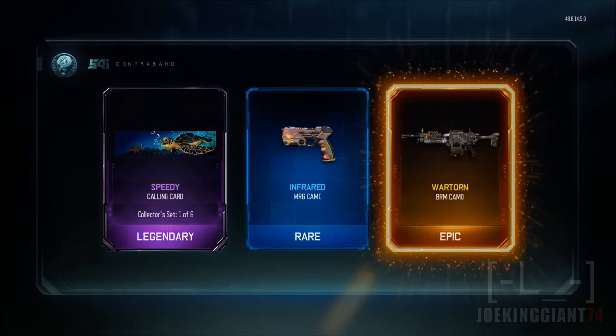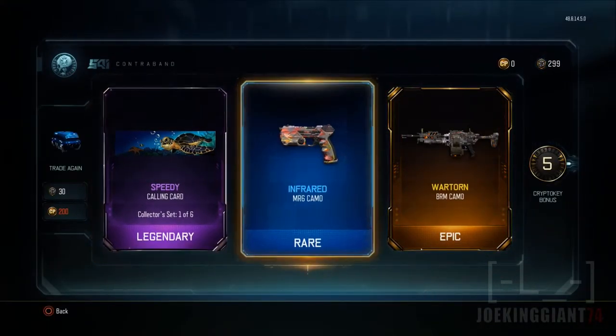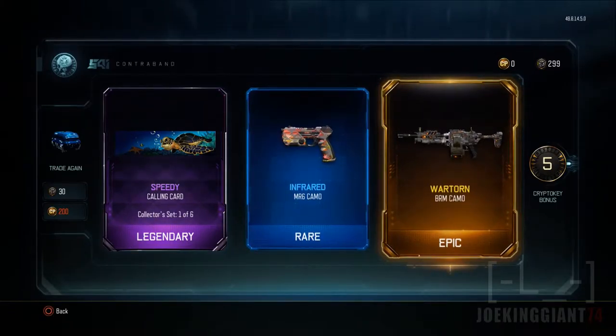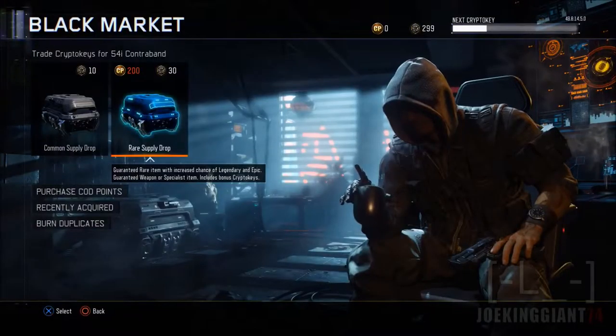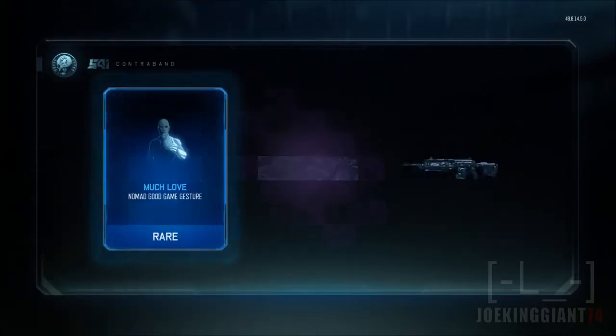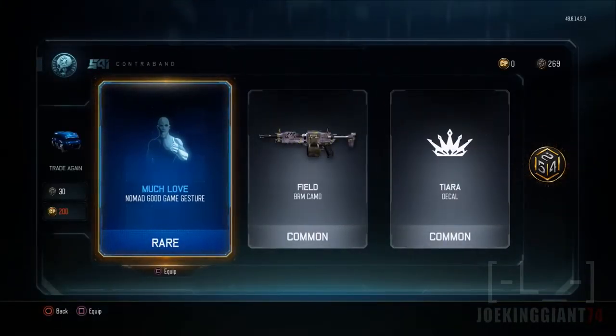Speedy Conny Fire. Really? They call it Speedy? Even though it's a turtle? Infrared. And then I got the Warton BRM Camel — that was the Lava one. Especially on the BRM, that's gonna look super cool. I'll open it later though. I'm pretty sure it would look super cool once I use the BRM with that one, because I don't have any cool camels with the BRM.